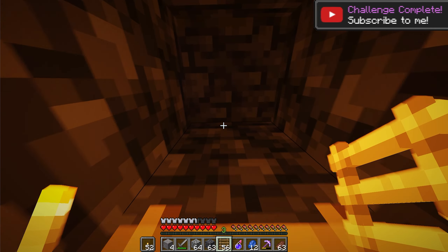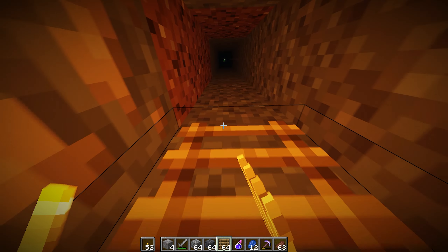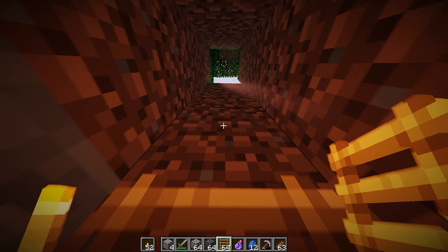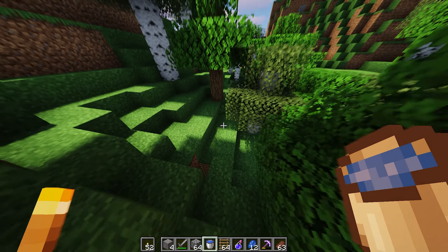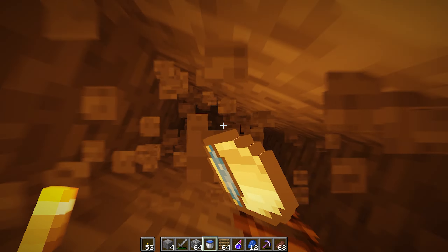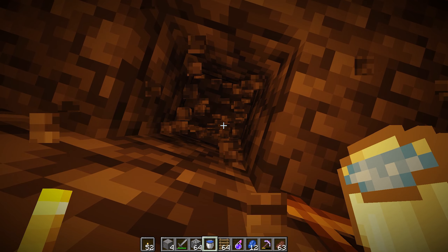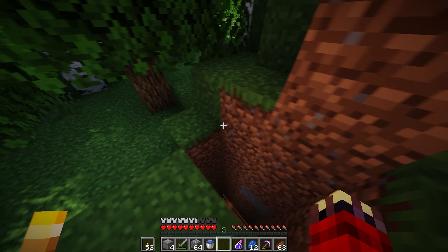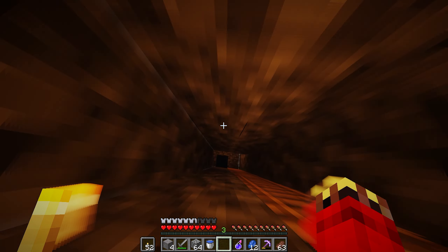Once we've got our killing room, we obviously need a way to access the surface. Pick one of the corners, start mining up, place ladders, and keep going until you hit the surface. Depending on how deep you are will determine how long that takes. Once you make it to the top, I'd recommend grabbing a bucket of water to make a much quicker way down — a plunge pool right next to the ladder. Mine down in a 1x1 format all the way to your killing chamber, place a 1x1 of water at the bottom, and this is enough to save you from the drop. Jump in, hug the wall where the ladder is, and you'll fall straight down into the water completely fine.